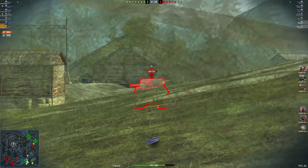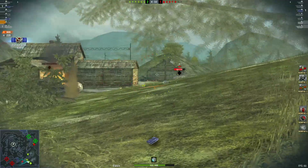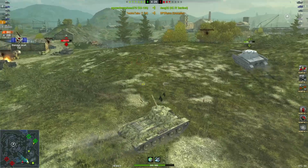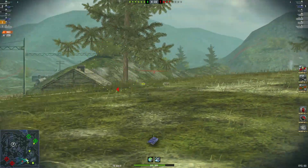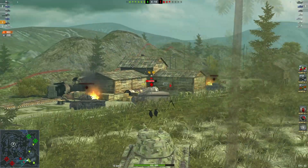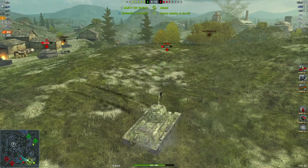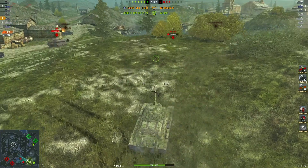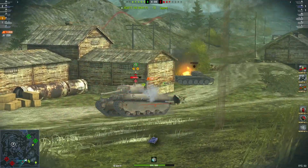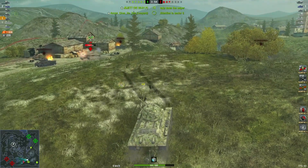As you can see he's up-tiered and had to go to a weak spot to get a shot into the M6. There's the first kill — 903 damage, 220 blocked. Put the blind shot in just in case the TD is there. Nice shot there — 1038 damage, 220 blocked.